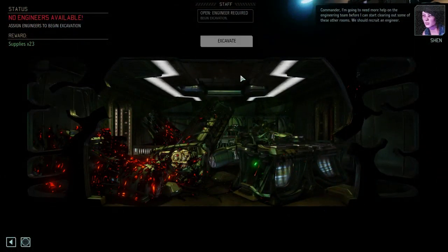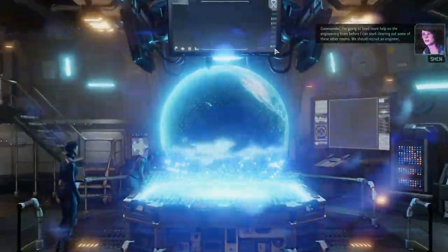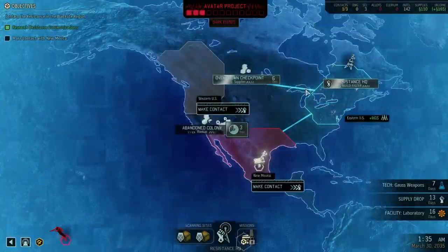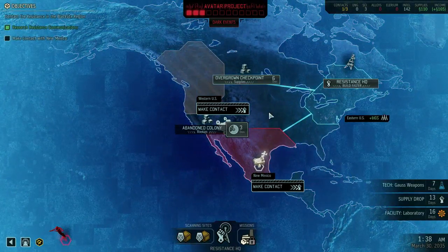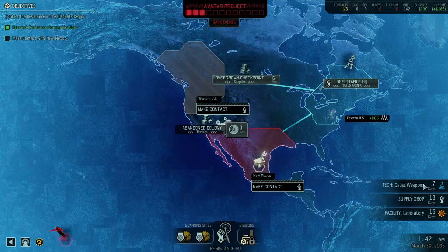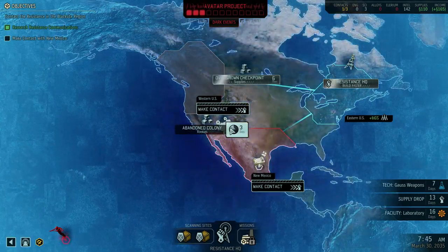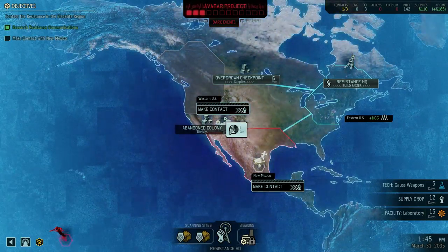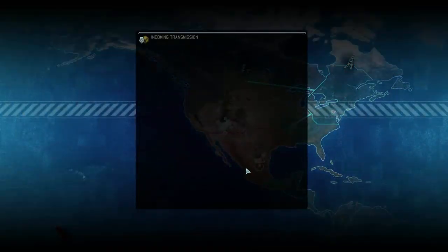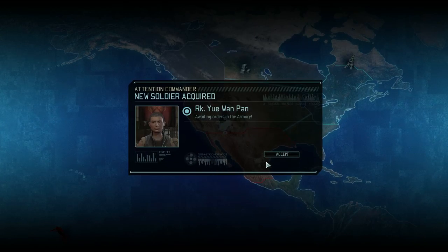So, I don't have any engineers. I can't excavate any more of that stuff without more engineers. It'll take 16 days to build my laboratory, and then I'll be able to excavate the next place. So I'm going to make contact. Got some new rookies, including Boba Fett.